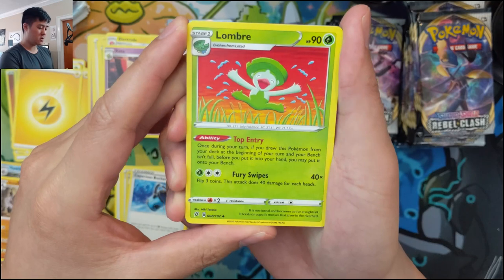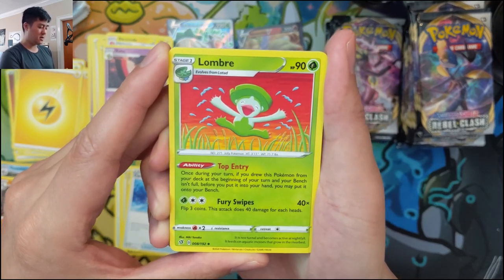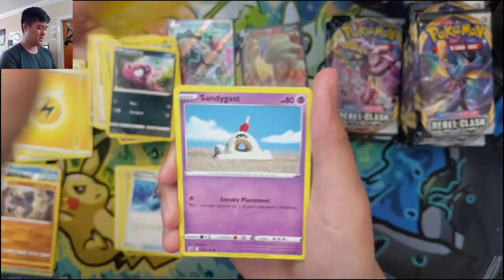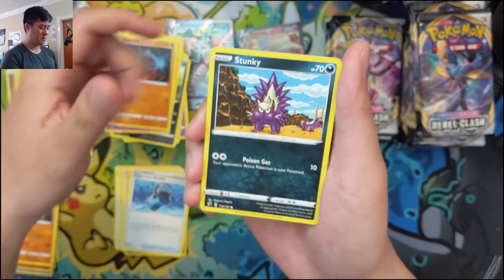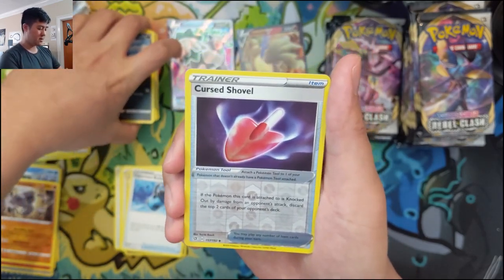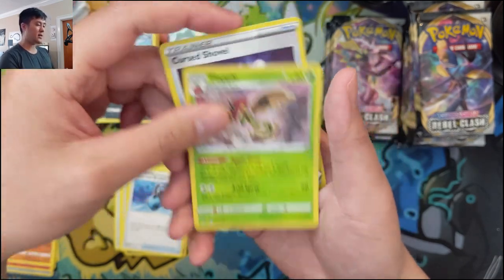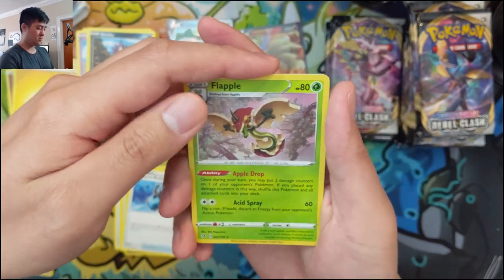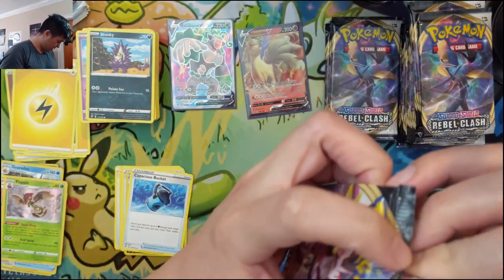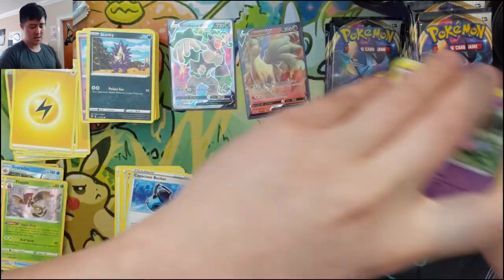Lombre — Top Entry ability: if you drew this Pokémon from your deck on your turn and your bench is full, you may put it into your hand instead of onto the bench. Kind of like Miracles from Magic the Gathering. Curse Shovel — if this Pokémon's fixture is knocked out, discard two cards from your opponent's deck. Then Appletun — put two damage counters any way you like but then it goes back into your deck.